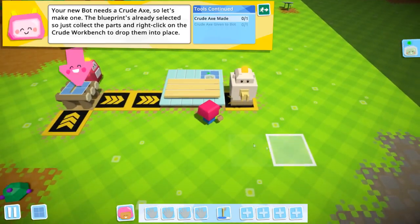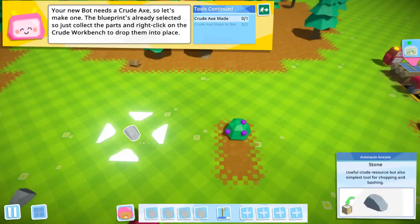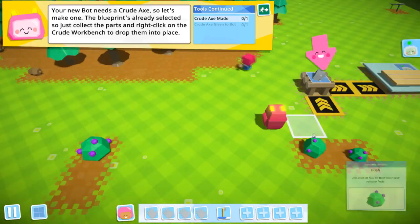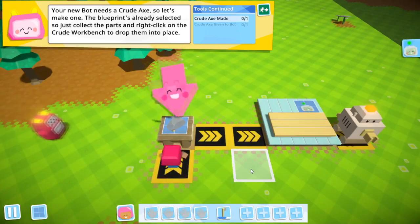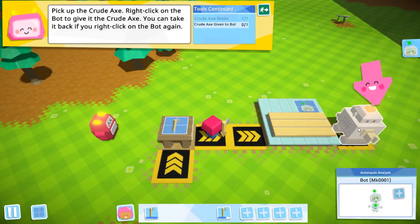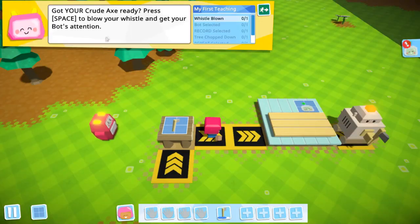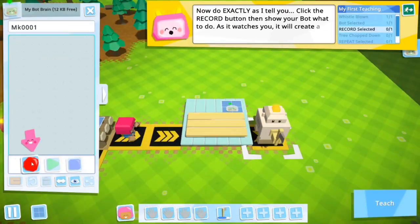You're ready to start automation. Your new bot needs a crude axe — a stone and a stick. Now we have another axe. I love how it just throws it. Ready to roll — prepare to follow my instructions exactly. Press Space to blow your whistle and get the bot's attention. To access its brain. Okay, record.